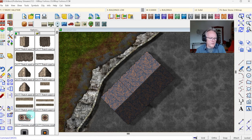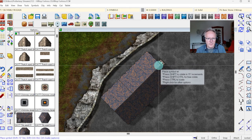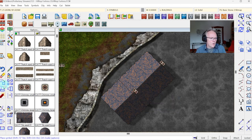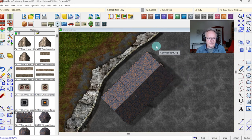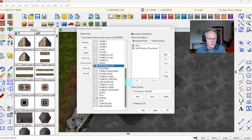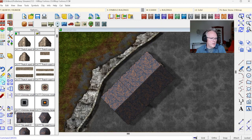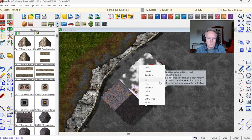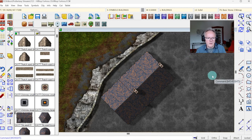I can also put on a chimney or two from the symbol catalog. I should first select the Symbols Building sheet so my chimneys actually sit on top of the building roof correctly. There we go.